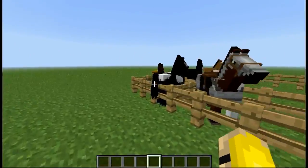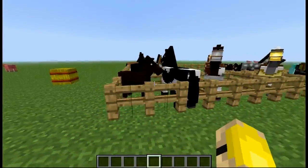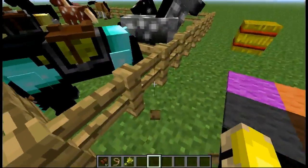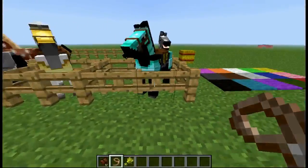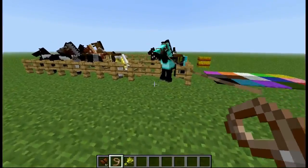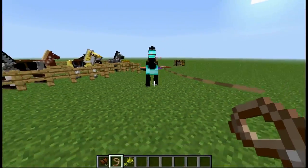We also have to tame them by feeding them. The way I've found to tame them so far is to try and ride them and feed them at the same time. We also have a couple of extra things like rope, which allows us to bring our horses with us.